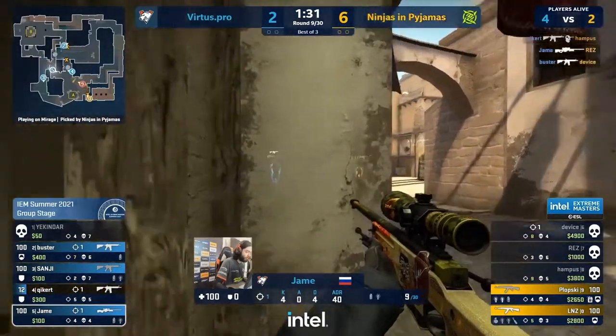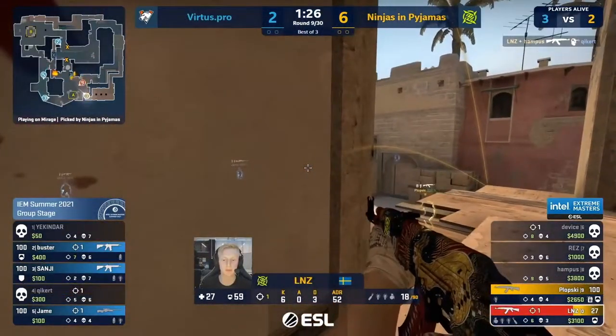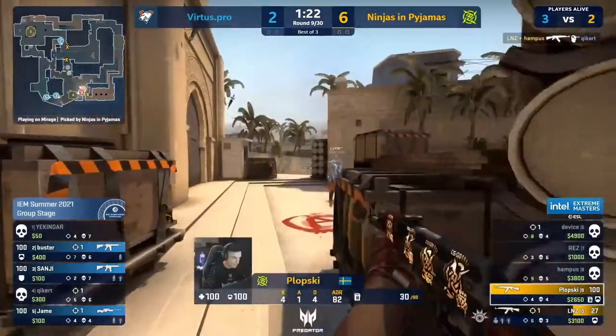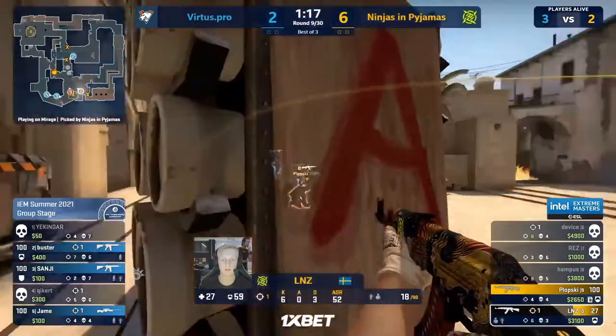There it is — come on Jame. Device is off to a good start to the round. Jame replied. Linus and Plopski left — it's now a two on three. They are in the A bombsite but they don't have the utility to block these CT peaks.